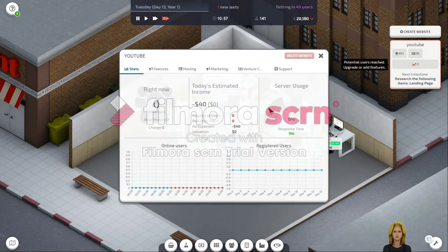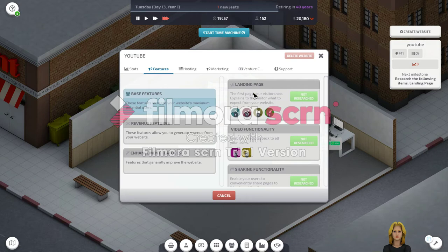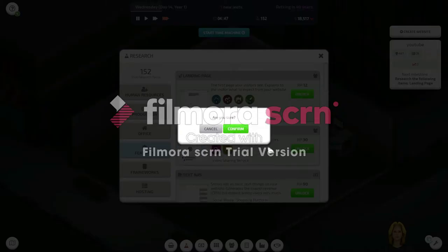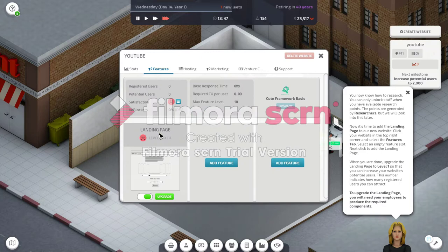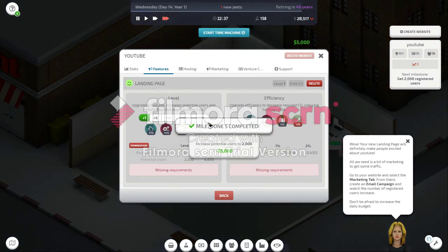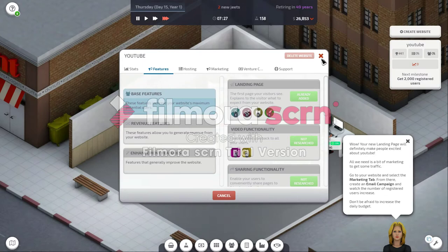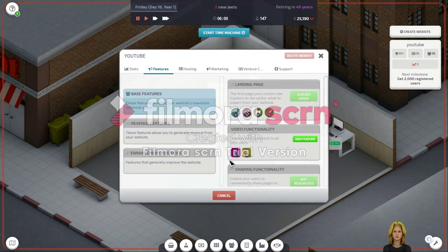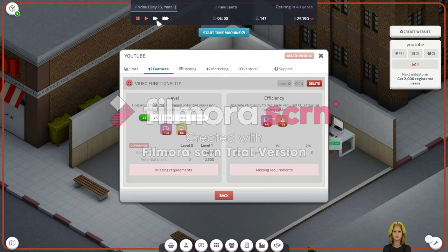Over here when we go to our website, we go to features and we need to add some features. Let's add landing page, but in order to add landing page we need to research it first. Let's go to research features and confirm landing page. Now we can add the landing page. We see our level is low, we need to upgrade it. We're also gonna add video functionality.